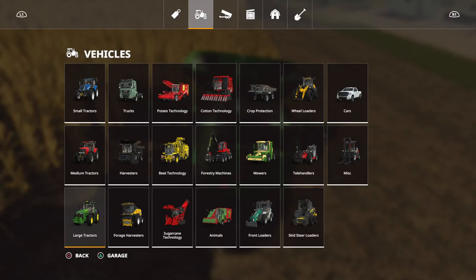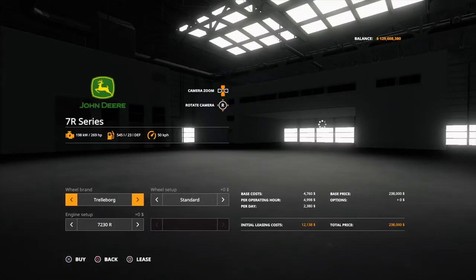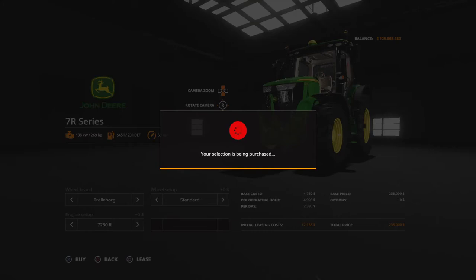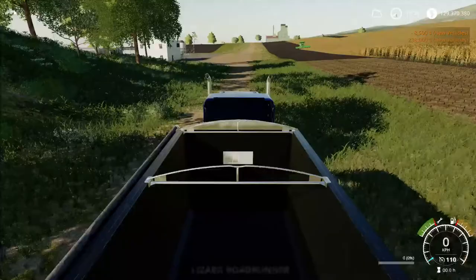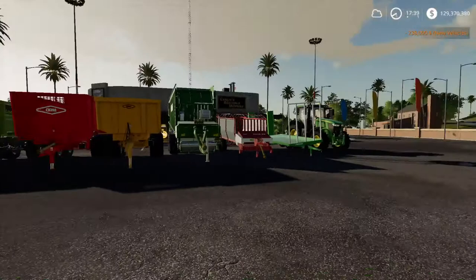We're going to go ahead and buy a tractor to get down there and also to showcase the mods in general. This is going to be the 7R series right here from John Deere — nothing special. So we are now down at the parking lot and you can see we have 1, 2, 3, 4, 5, 6, 7 new trailers or at least things you can put on the back of a tractor.